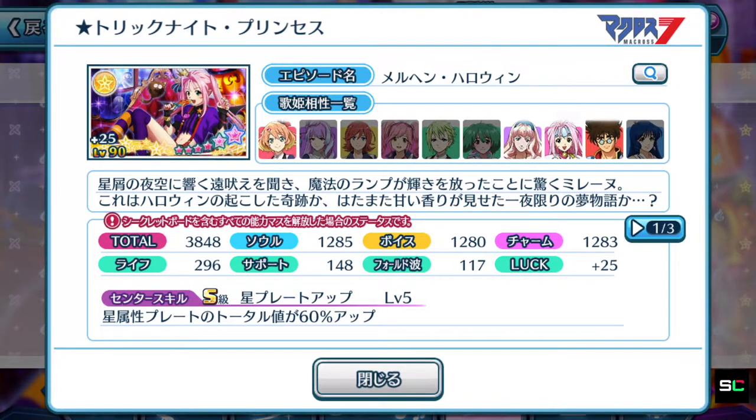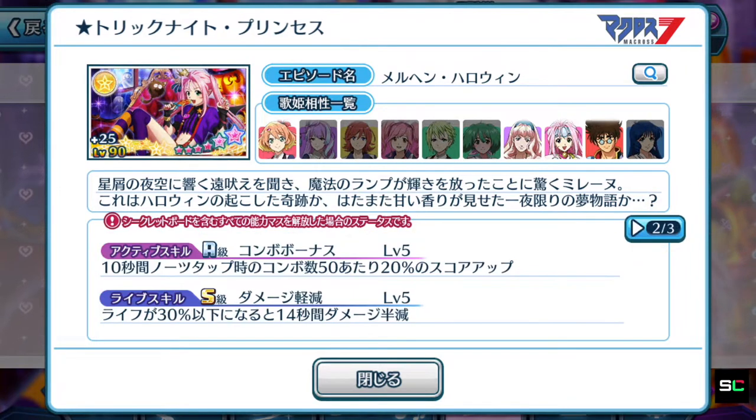It should come with a score boosting activated skill — and yes, it does. It comes with the brand new active skill that you've seen with Mikumo's Halloween cop episode plate. This is something new for the yellow element star song. Mikumo's one was a different element, so Milane now is supporting for the yellow or star element songs. Fantastic stuff.